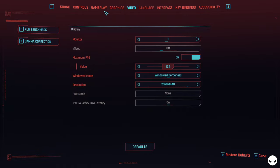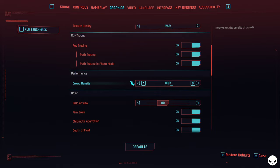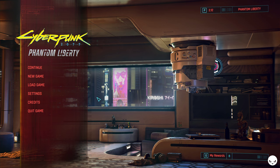Basically every setting is on max, as you can see. We also have ray tracing and path tracing activated, LSS frame generation and LSS ray reconstruction — it will smooth up the FPS a little bit. My rig is an Intel i9-3900K with a 4090, and I have 48 gigabytes of RAM at 7200 frequency.